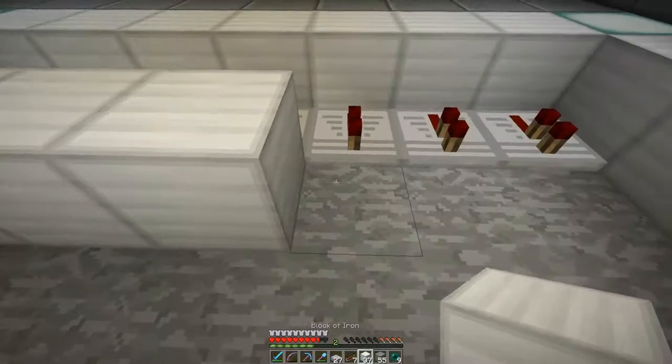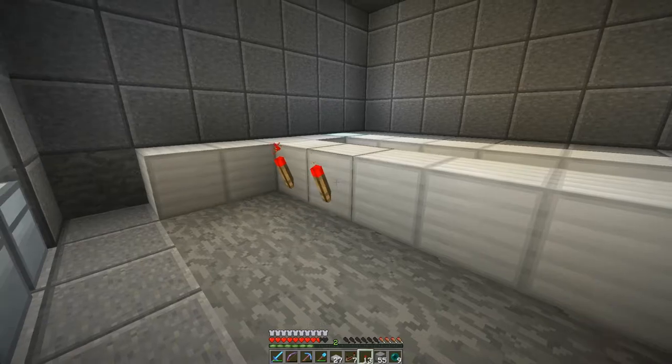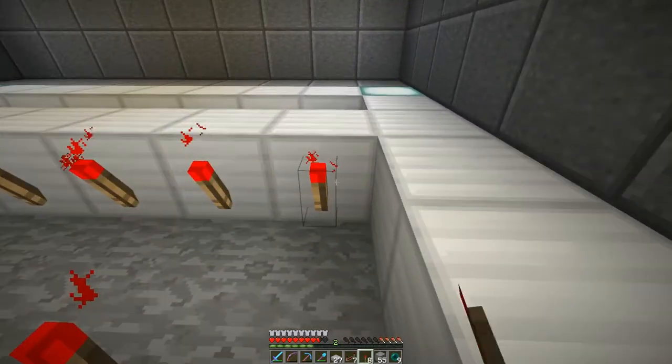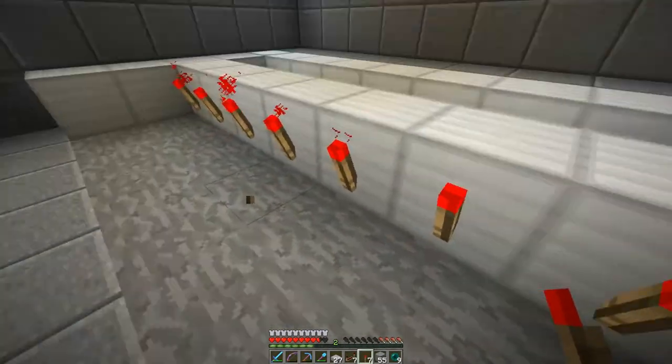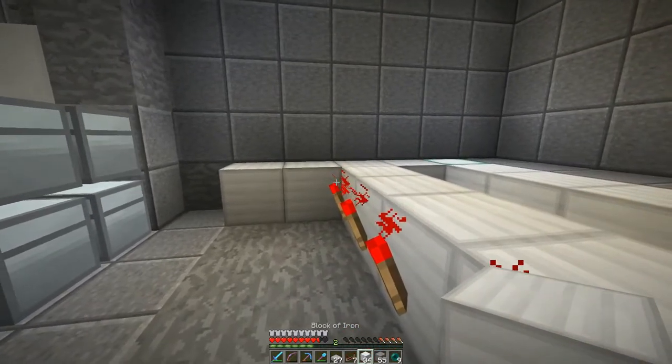So now we have these repeaters. What we're going to do is aim them into these guys. These torches are what's going to lock the hoppers. Then we need the blocks that the torches are going to redstone activate.